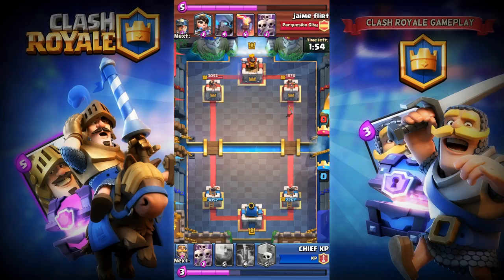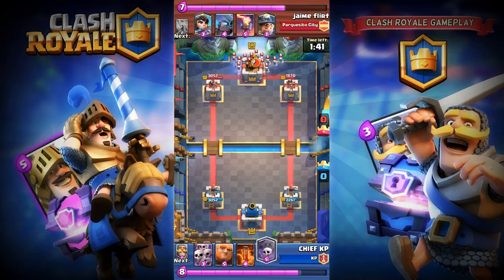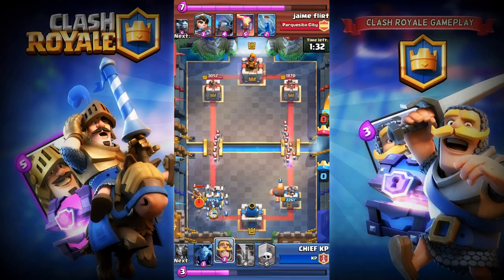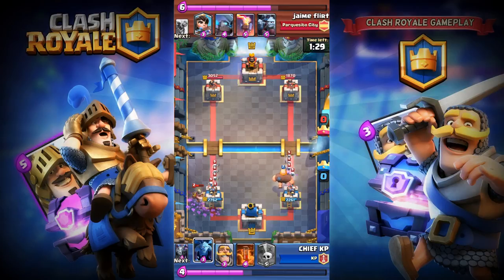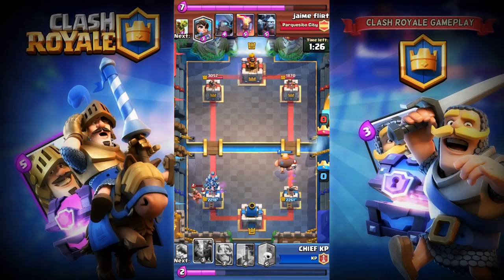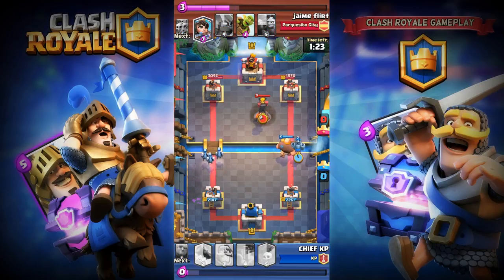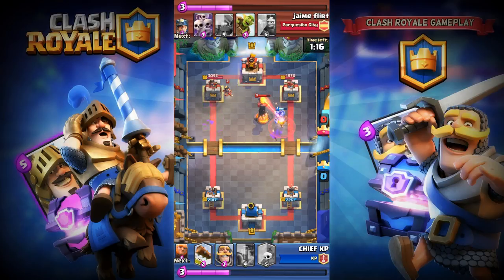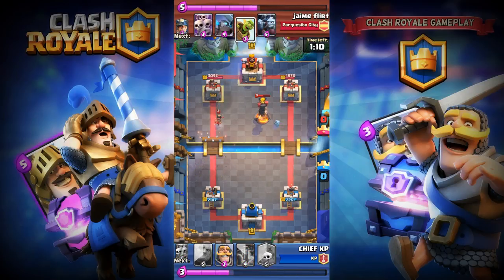He's trying to piss me off, but it's not gonna work — I always stay calm and then rush him. I'm gonna let my Elixir load up because he's already used Electro here. He's trying to separate his Skeleton Army, and he's gonna place his Miner then Skeleton Army. I'm gonna place my Skeleton Army and zap them, then place my Minions on the right-hand side. My right-hand tower took that one, but he's got his Princess, so I'm gonna lock the Princess.